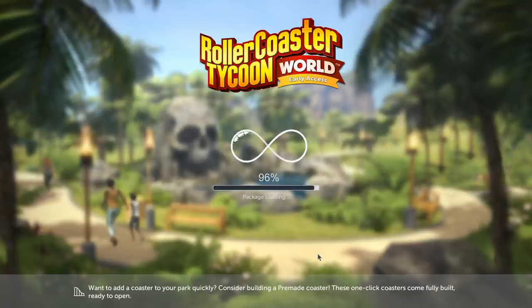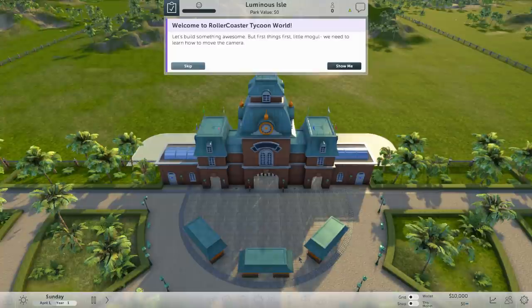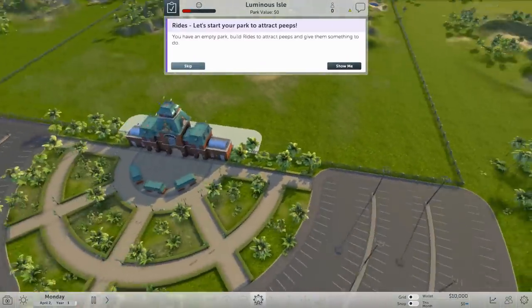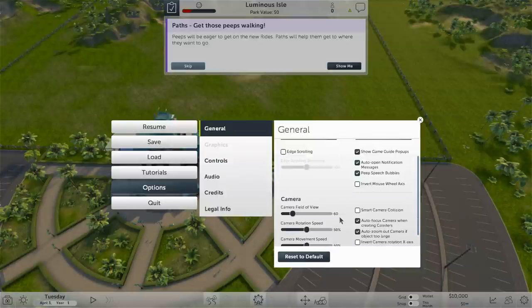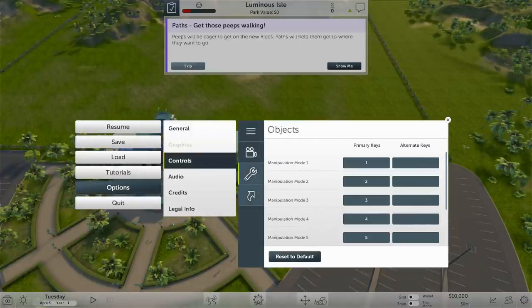We'll do some honest comparisons and take a look. Here we go — it started. Welcome to Rollercoaster Tycoon World. It runs you through a few things on how to move the camera — we're going to skip all of those. I know how to build rides. Let me look at the settings: edge scrolling, all sorts of things, camera controls, object shortcut keys, audio options.